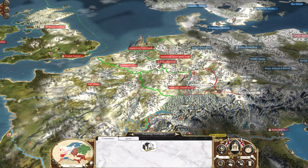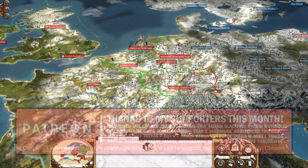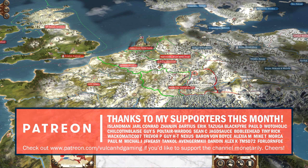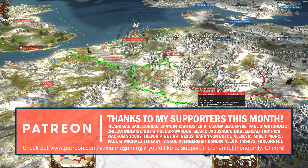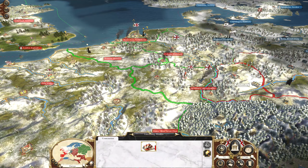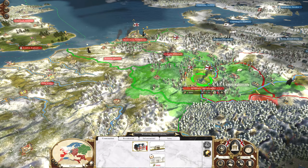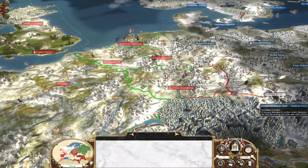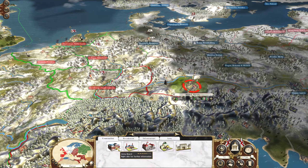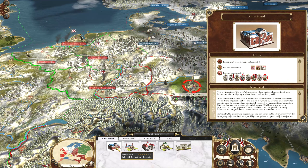Hello guys and welcome to episode 44 of my Empire Total War campaign playing as Great Britain on very hard difficulty. Today we've made a lot of progress once again this turn by taking Strasbourg, which has basically destroyed another chunk of the French forces. They're really struggling — we might be able to get all the way to Munich, which would be absolutely fantastic.